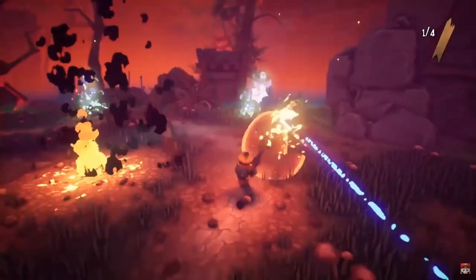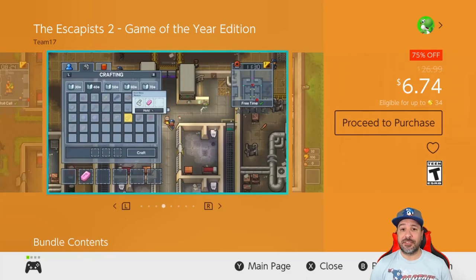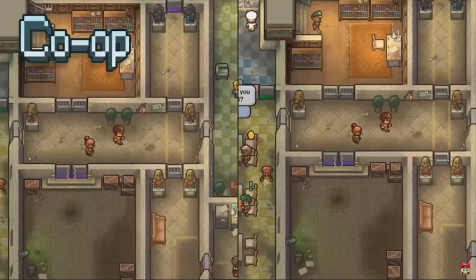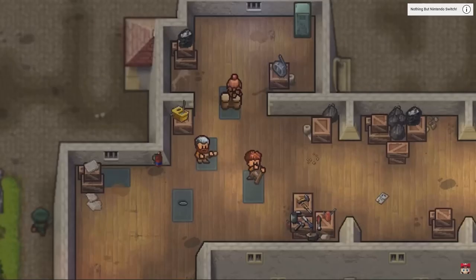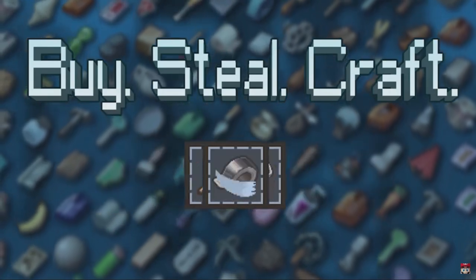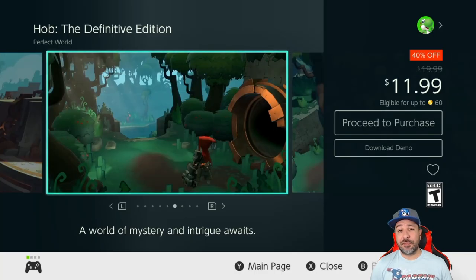Next, The Escapists 2 Game of the Year Edition is 75% off for $6.74. This is a sandbox-style game where your one goal is to escape from prison. It's also awesome to play in co-op, where you can either work together or against each other to see who breaks out first. Great value at only $6.74, especially the GOTY edition with all the DLC.